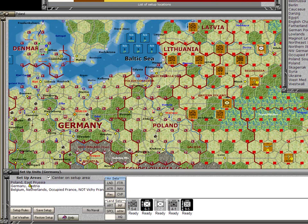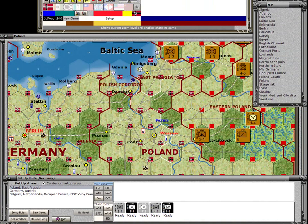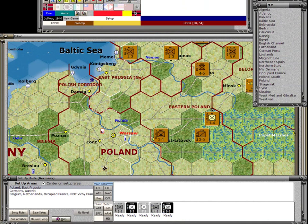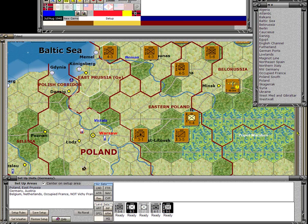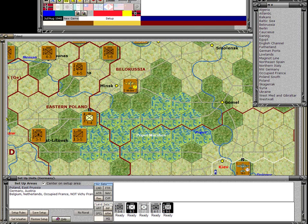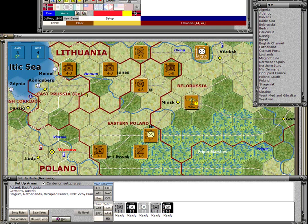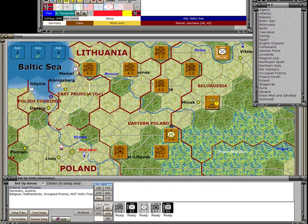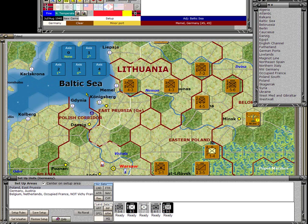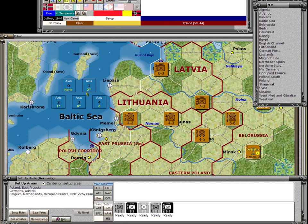I'm ready to set up the Poland and East Prussia units. I'll go back to zoom level 5 and turn off the flags as they're cluttering the map. There's a sensitivity bar on the side of the detailed map — when you place the cursor there, it scrolls in that direction. You can also scroll using the mouse wheel up and down, or using the panel at the bottom to scroll left and right.